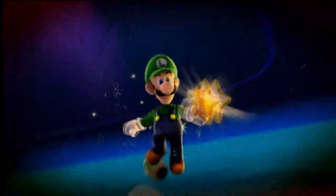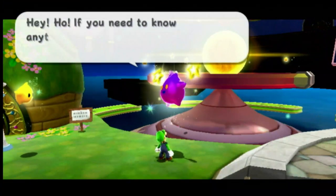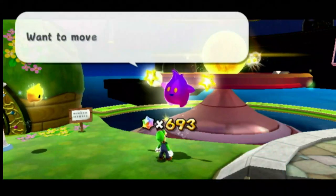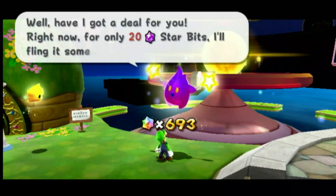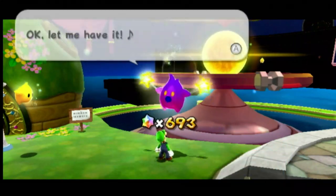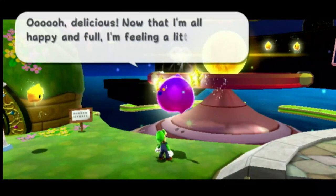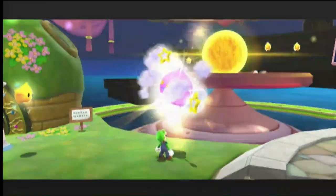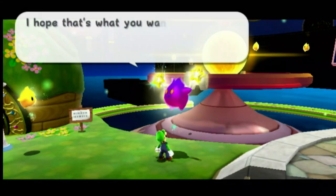You can actually control where prankster comets show up by talking to this guy over here. If you want a prankster comet in a specific mission, you can move it by paying 20 star bits — very helpful if you're trying to get all the prankster comets. I like to get the first few out of the way before finishing Space Junk Galaxy. The rest of this video is going to be prankster comets.